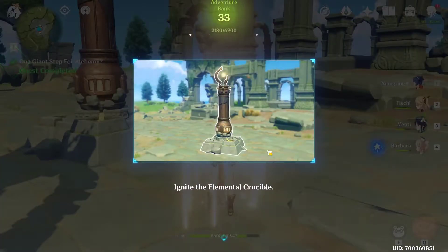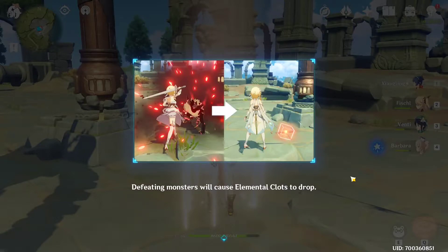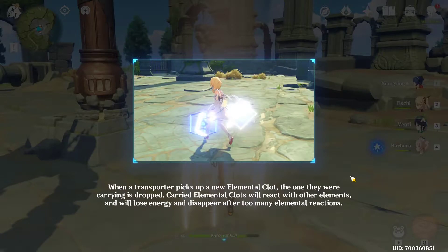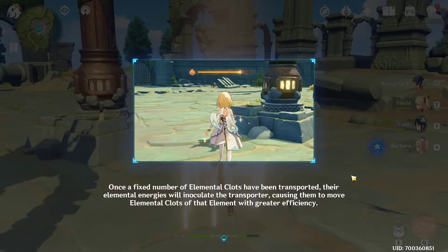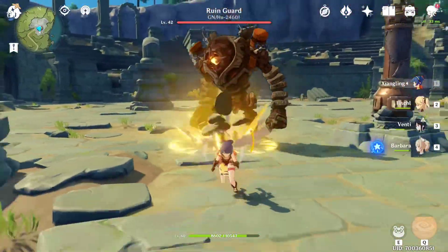Timaeus will explain how the event works. The main mechanic is that during the event, you have to collect cubes and throw them inside the field. You cannot carry multiple cubes of different elements — for example, you can't hold Pyro and Anemo together or you'll lose them. Carrying the same type of element gives you a boost.